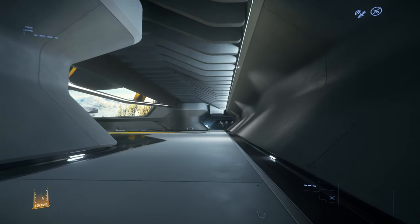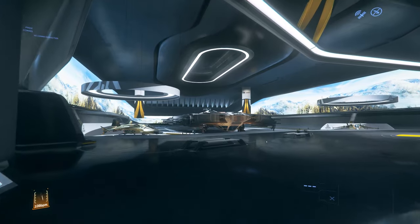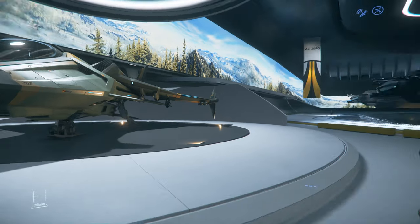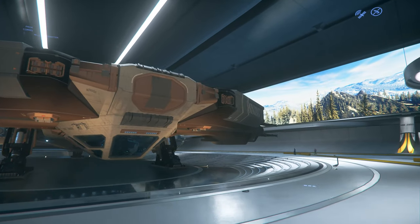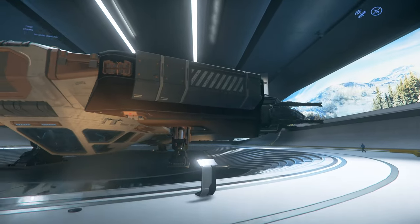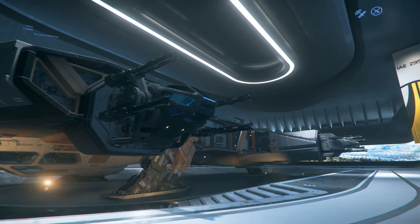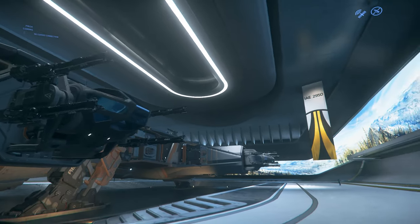In the other display hall over here we have the Hammerhead and the two Gladius variants. The Gladius is Aegis's light fighter, and the Hammerhead is their anti-fighter patrol ship. This would definitely be one to check out if you haven't flown it before — it has a whole constellation's worth of firepower on each turret, and it has six of them.